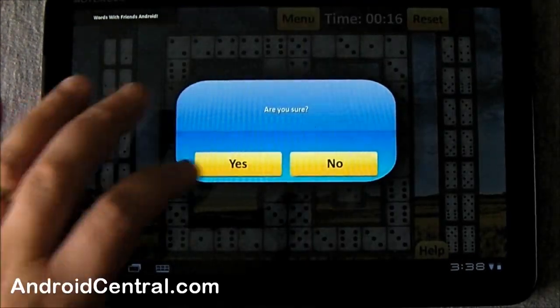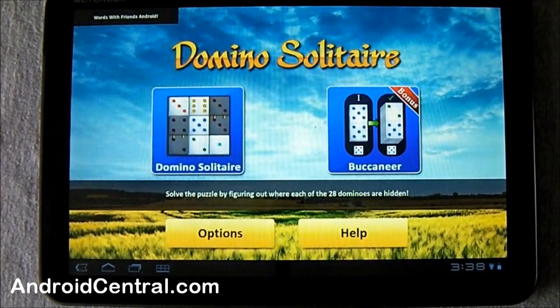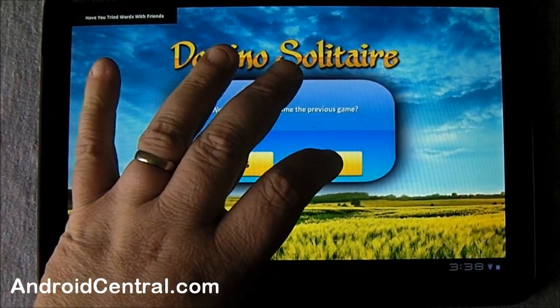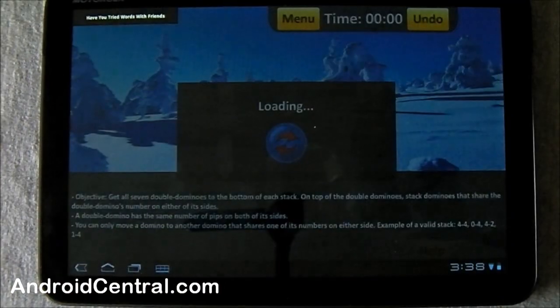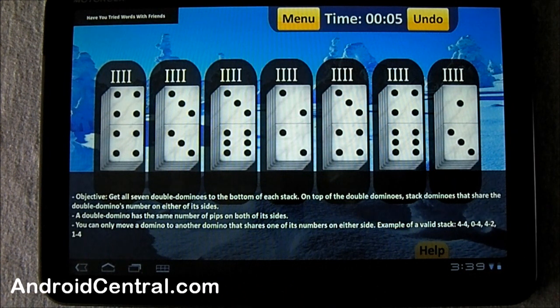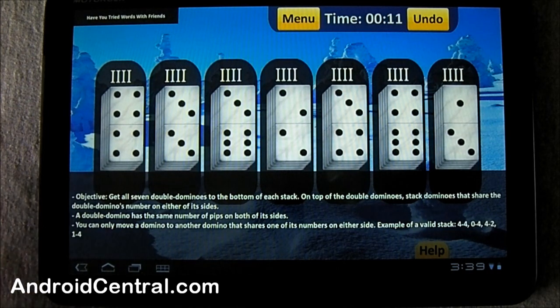But there's another game there that's a lot harder — it's called Buccaneer. Resume the game? No, because I was horrible at it and still am. You have seven blocks, seven sets, and each stack can hold up to five dominoes. Your goal is to get your doubles.